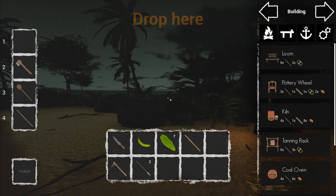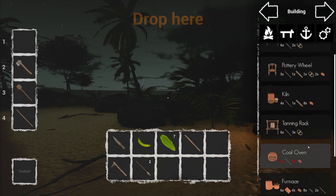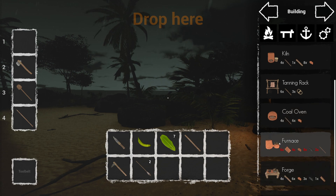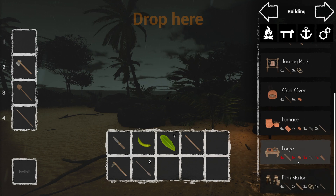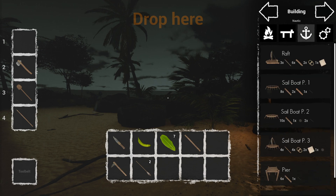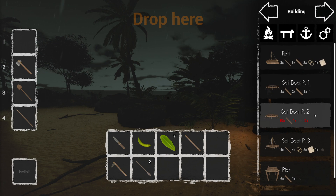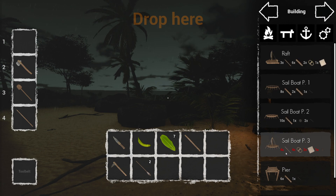Don't go in the water at night time - it's not happening. The coal oven - again clay. Furnace clay, forge clay - everything's bloody clay! Oh look at this - the sailboat! So there's the raft. We could make a sailboat two - what's the difference? Oh my god, sailboat three! That's got cloth - one cloth which we've got.